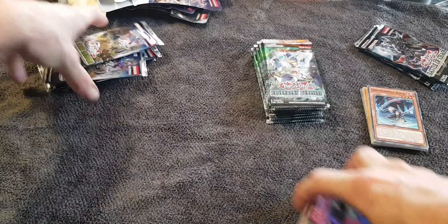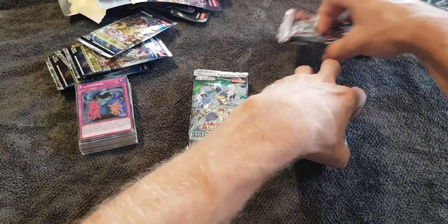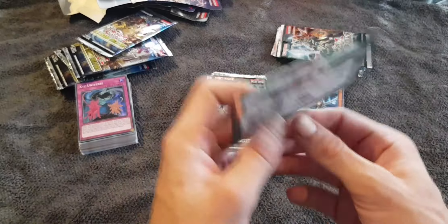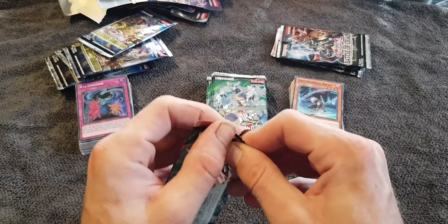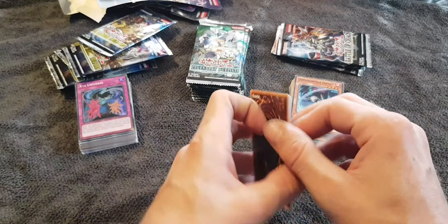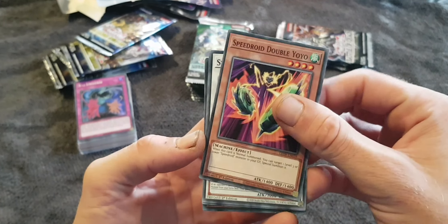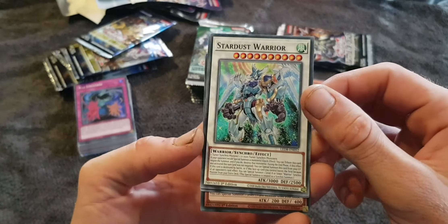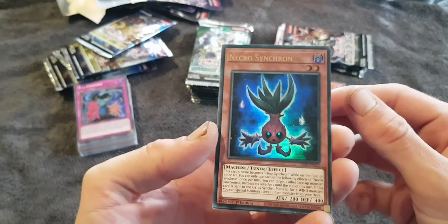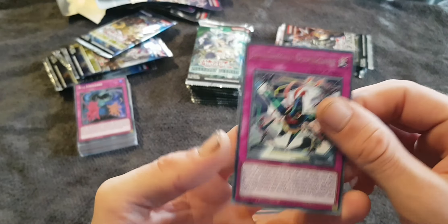And that is the seven packs of the Grand Creators. We are onto the last thirteen packs of the Legendary Duelists Synchro Storm, which only has five cards per pack. Speedroid Double Yo-Yo. Stardust Warrior. Unknown Synchron. Necrosynchron. Speedroid Duplicate.